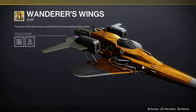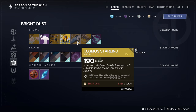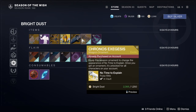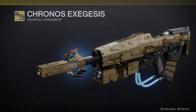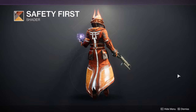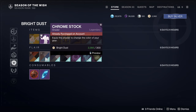We have the Wanderers Wings from Defiance — actually no, that's Lost, my bad. We then have Cosmos Starling from Splicer, the Chronos Exegis weapon ornament from Defiance which gives your weapon a more Vex feel, the Crow Projection from Hunt, and the Safety First shader from Forsaken — for those of you who want to be an orange cone.